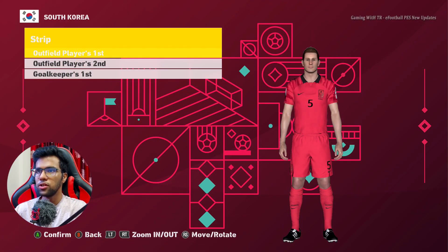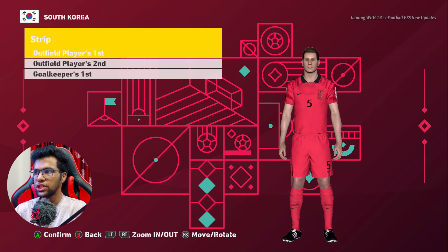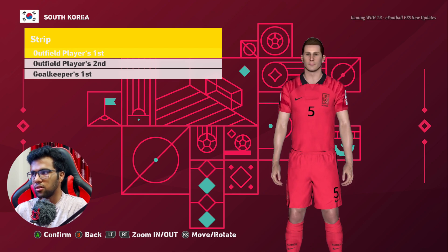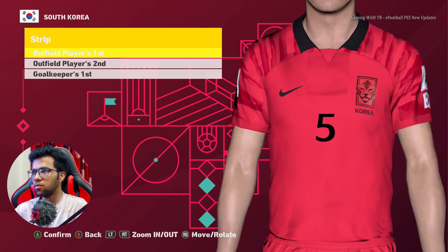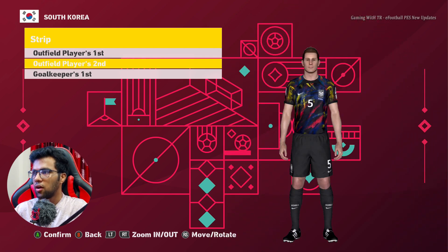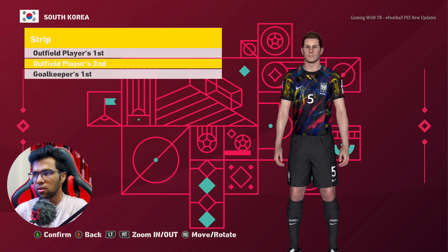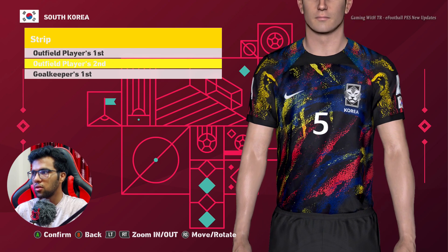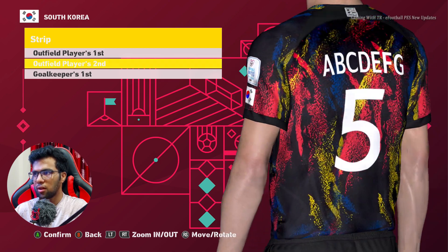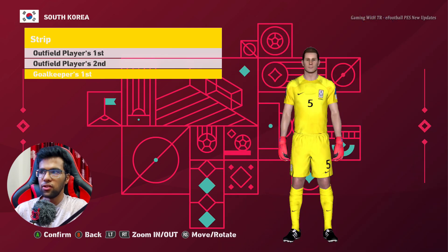Here is South Korea. This is the home jersey — look at the texture, let me zoom in. The texture is pretty cool. This is the away jersey — I don't even see Korea wearing this one in a live match, it's pretty cool. And this is the goalkeeper jersey — yes, it's pretty cool.